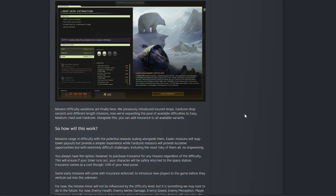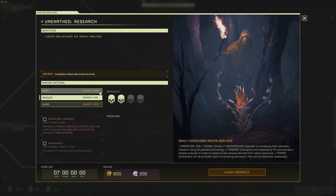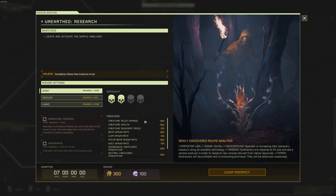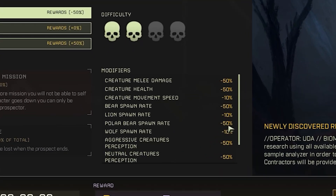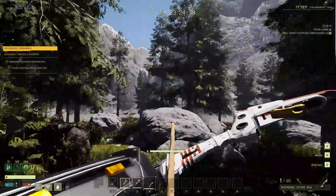Next, they've now added mission difficulties. They've kept the previous skull system where every mission has a set overall difficulty, but now they've also added settings you can choose per mission that will change the amount of rewards you get. You've got three major options: easy, medium, and hard. Easy gives you about half of your normal reward, medium gives you the normal amount, and hard gives you 1.5 times the amount. On easy mode, it will also reduce the spawn rate and difficulty of certain mobs — for example, a minus 50% bear respawn rate or a minus 20% scorpion spawn rate.